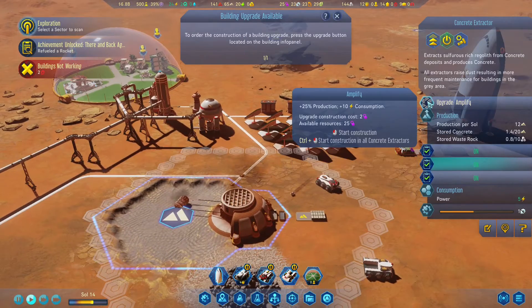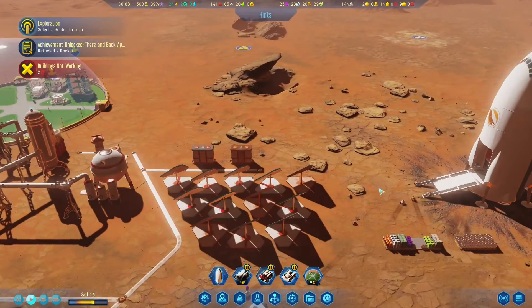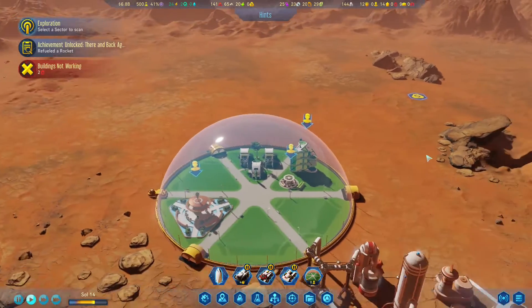But one thing we can do is amplify this. And we have the power — let's do it. We also need to make sure we won't run out of power, because that would be bad if we have colonists here and then they suddenly have their life support cut off.